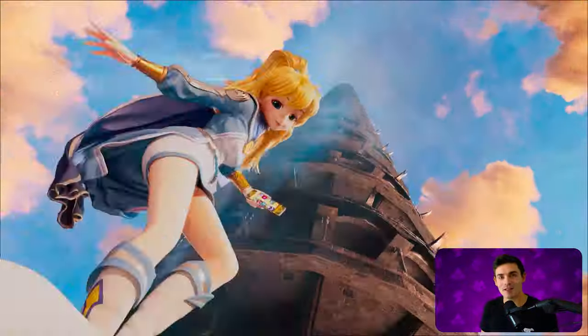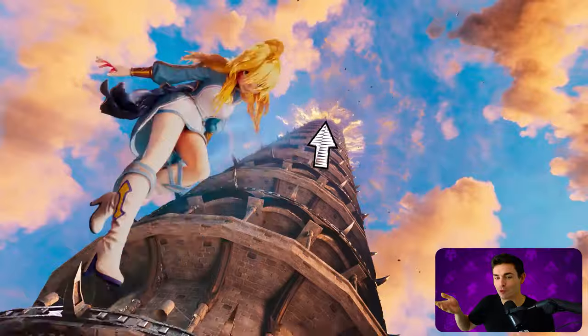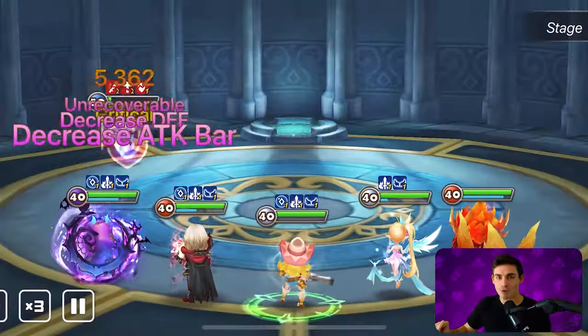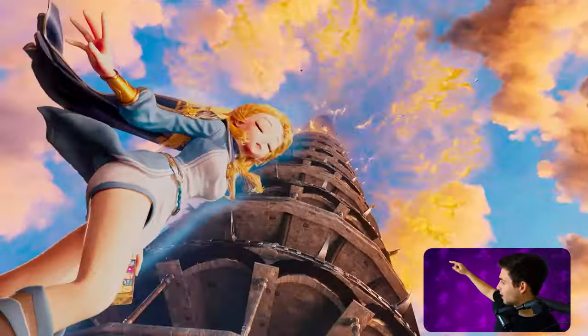When the Summoner and Elia are falling next to the Trial of Ascension, you see a pulse of energy come out of individual floors. That is the same pulse that occurs when you complete a floor in TOA. You can tell because it goes up one each time.